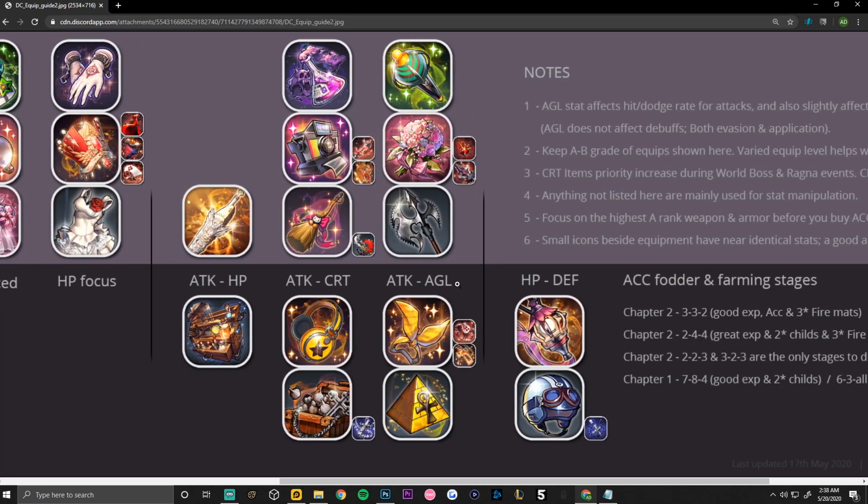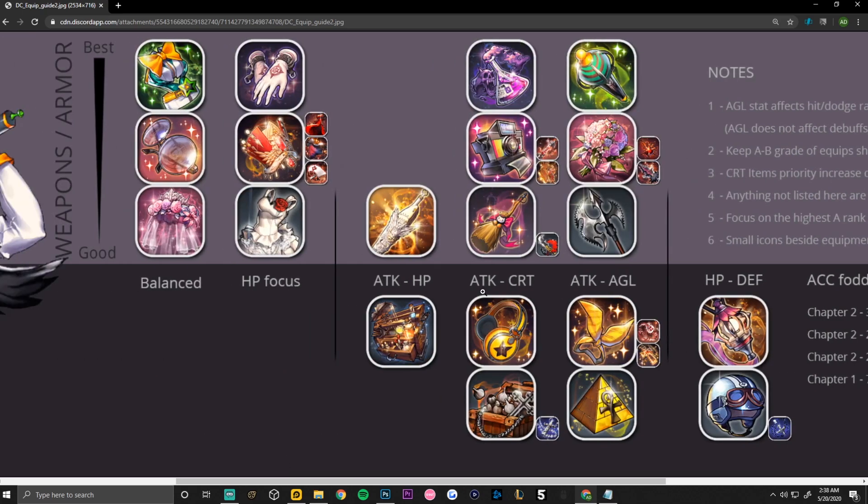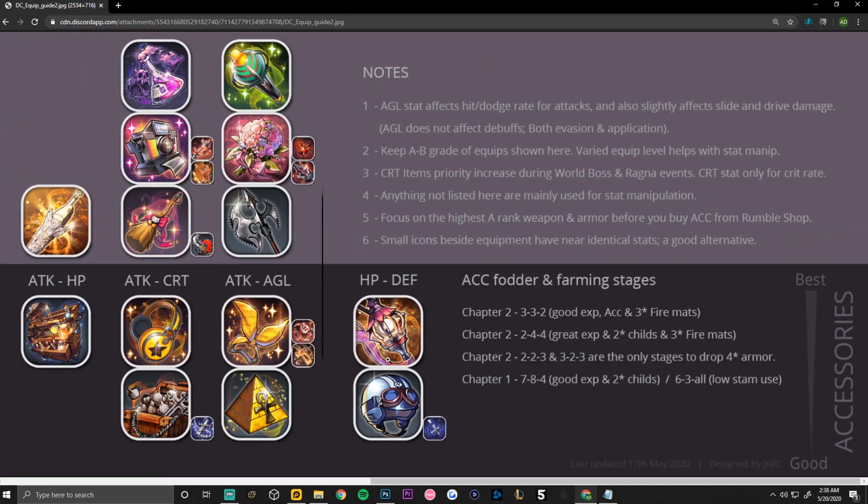Small icons beside equipment indicate near-identical stats — a good alternative substitute. Next, here are accessory fodder and farming stages to level up equipment. Chapter 2-3-3-2 gives good experience and three-star accessory materials. Chapter 2-2-4-4 gives great experience. Chapters 2-2-2, 2-2-3, and 3-2-3 are the only stages to drop four-star armor. Chapter 1-7-8-4 gives good experience and two-star childs. Chapter 6-2-3 and those stages have low stamina usage.